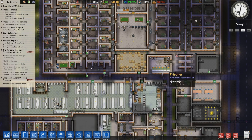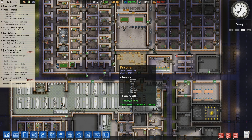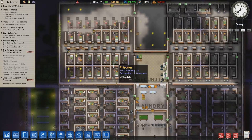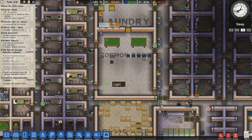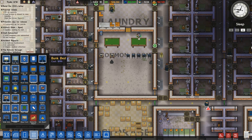A guy comes in from here — where's he going? Solitary. He's been found with drugs. The common room's been opened up. We've got some chairs — we can stick another couple of pool tables in there I think.